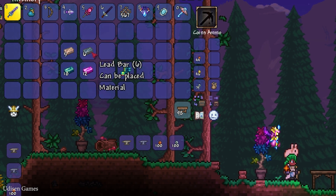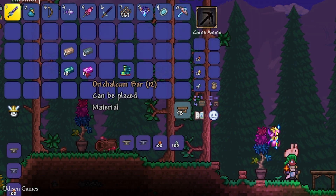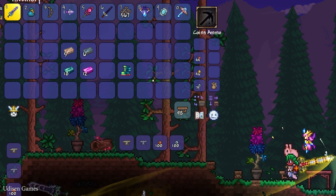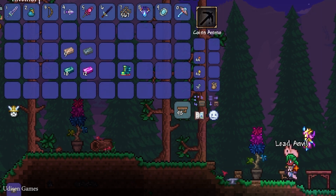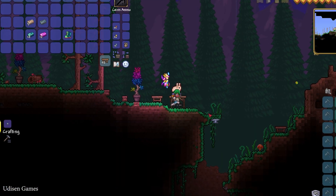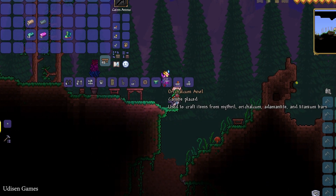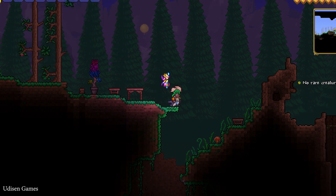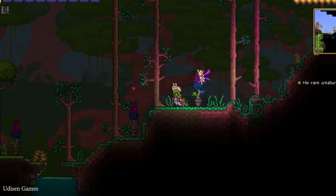Stay near a Workbench and craft your first Iron or Lead Anvil. Place the Lead Anvil down, then stand near it and craft your Orichalcum or Mithril Anvil. That is how the system works. Thank you for watching — leave any questions in the comment section below.